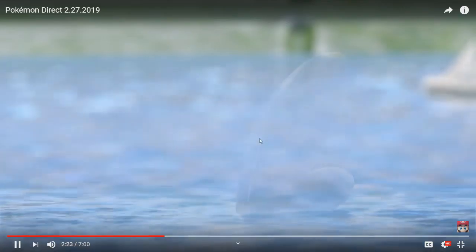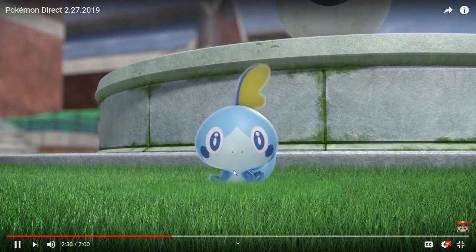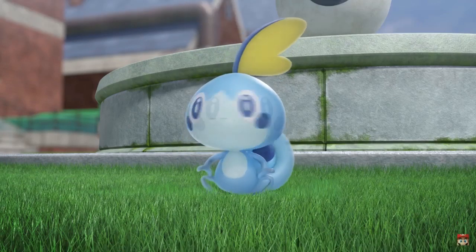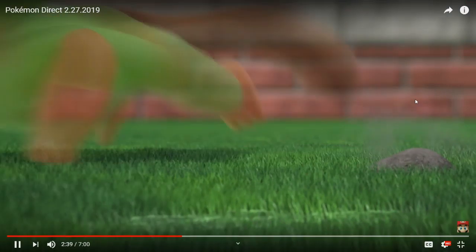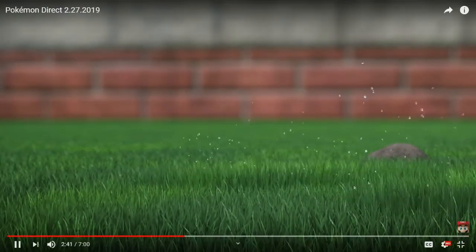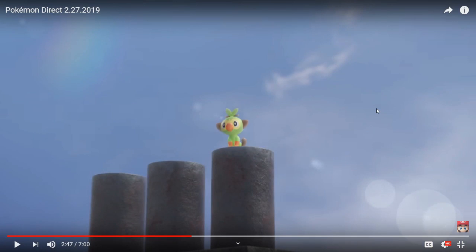Then you get the water type, which is a really unique thing. It appears to be invisible, which gives me the impression it's a lizard — I think it's more of a chameleon, since chameleons can change their color and become transparent. And then you have the Grass starter, which is also adorable. They all look good. So many people thought Meltan was ugly, and now it's absolutely adorable — you just got to let it set in.